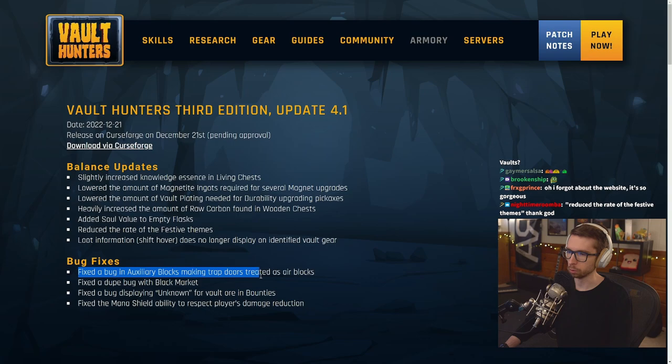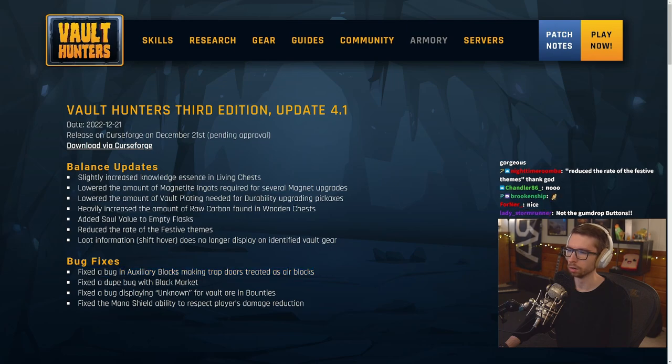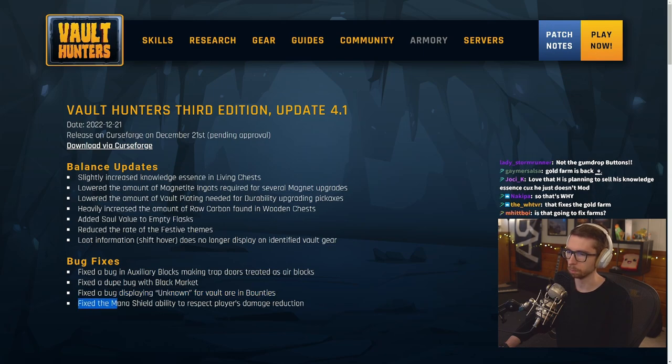Fixed the bug on Chimery blocks making trapdoors treat as air blocks — okay, so that doesn't have anything to do with trapdoors and AI pathing. Fixed the dupe bug with the black market. Fixed the bug displaying unknown for vault ore in bounties.